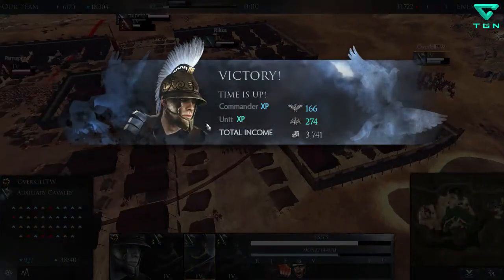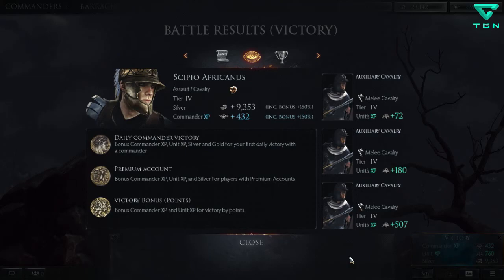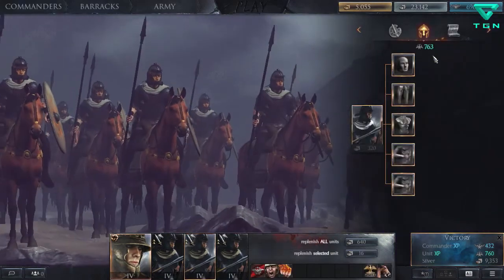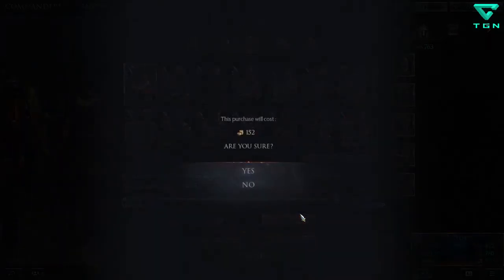We won! Look at that — 274 unit XP, not bad. From that battle we managed to get 432 commander XP and a whopping 760 XP on these Auxiliary Cavalry. I am running a premium account, so that helps, but still — that's crazy. This is a premium unit so you don't have to spend any of this immediately; all of this goes straight to my commander XP.